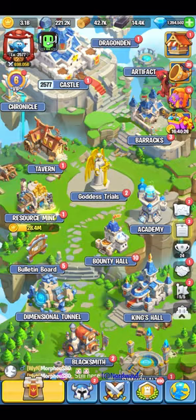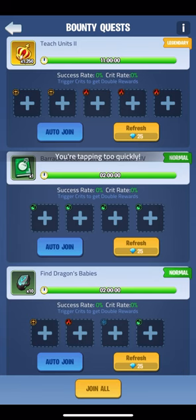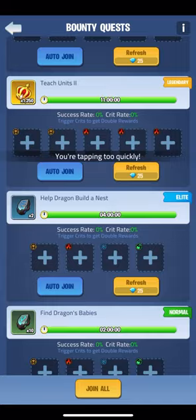Right after the dimensional tunnel I'll pop over to the bounty hall and complete all, acquiring my rewards. I'll then spin my bounties until they're all gold rarity and keep spinning till they are crowns, dragon ruins or SSR heroes.